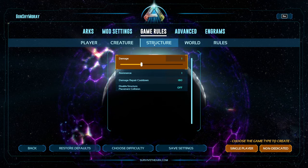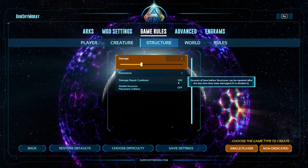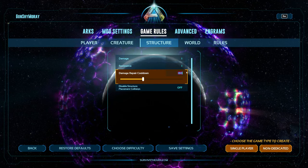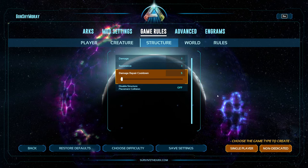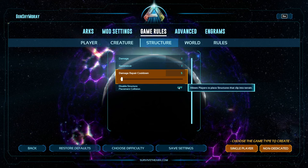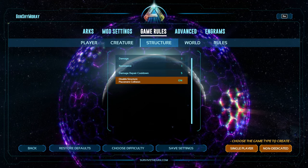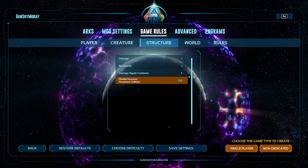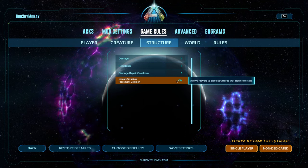Now we're over in Structure. What we're going to change here is the damage repair cooldown — this is the amount of time it takes before you can repair a structure. We're going to drop that down to 5 seconds. Over in disable structure placement collision, we're going to turn that on so that way we can have some structures clipped through each other. I know it's not as good as it was in ASE, but it's still pretty good.